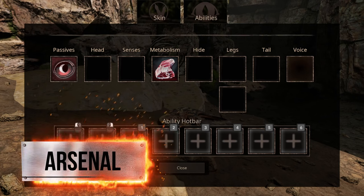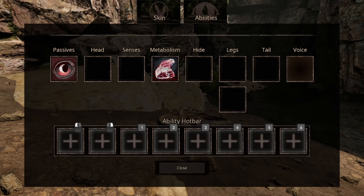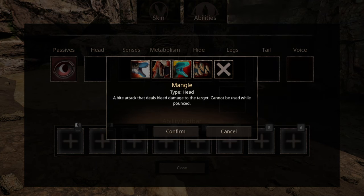First off, we have a new passive ability, Moonlight Hunter, that increases your damage output and movement speed during night. Then for head abilities, where we have 4 options, the first one being the standard bite. Then we have a new bite attack, Mangle, which causes bleed.